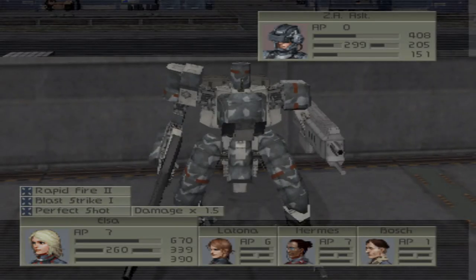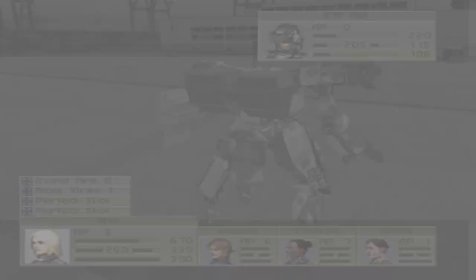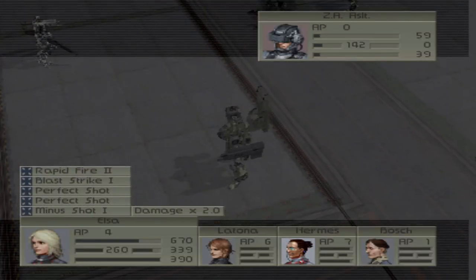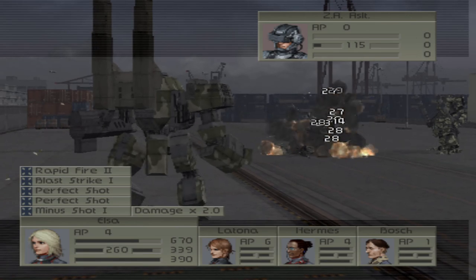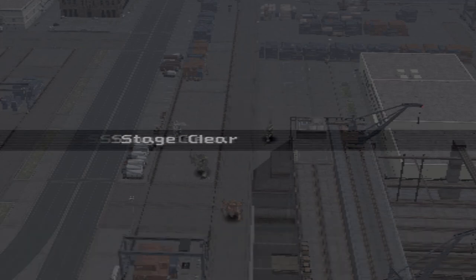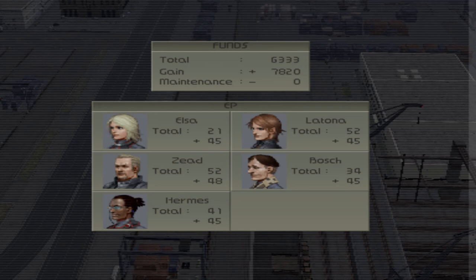Unfortunately that took me like two or three turns more than it should have. Oh well. Let me look at my notes. Yeah, we're a bit low on money — 8,000 is what we were supposed to get, but that's because it took me a little bit longer. And 42 average EP — we hit the average at least, so I don't have to worry about grinding for EP later.